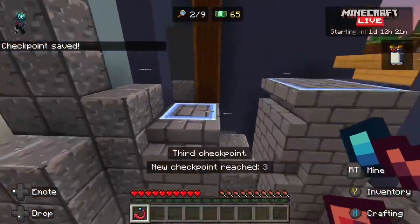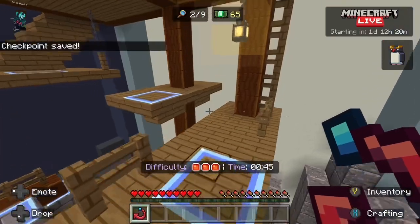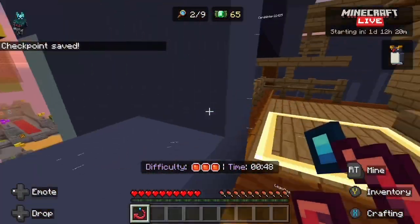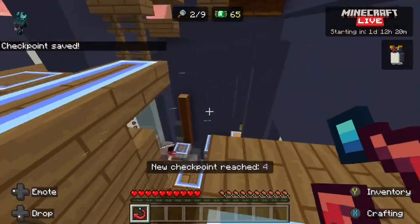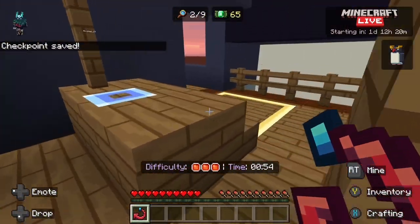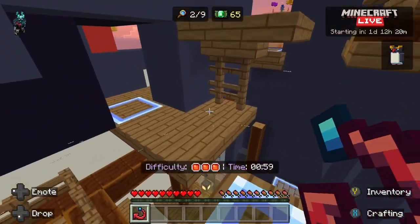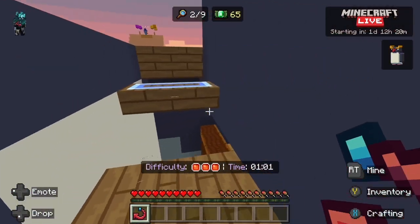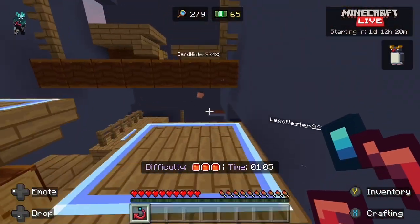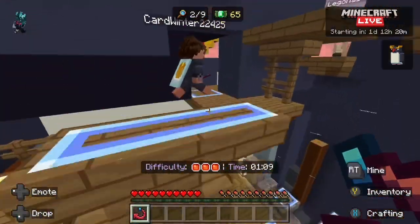I wonder if they're going to add different types of penguins as well — I'm genuinely interested in that. Also, what do you think the next update will be? I'm guessing it's the ocean update, because we have the crab and the penguin, and we haven't had an ocean update since like 2019 — or was that the nether update? Anyway, let's try to complete this parkour.